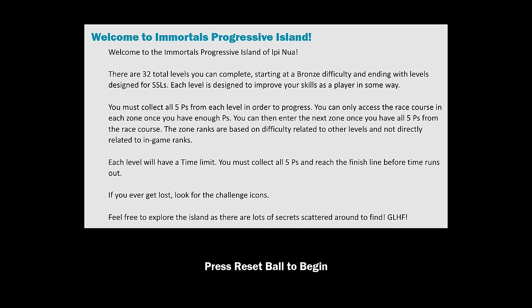Welcome to Immortal Progressive Island. There are 32 total levels you can complete, starting at bronze difficulty and ending with levels designed for SSLs. Each level is designed to improve your skills as a player in some way. You must collect all five Ps from each level in order to progress. You can only access the race course in each zone once you have enough Ps. The zone ranks are based on difficulty related to other levels and not directly related to in-game ranks - they are a little bit harder than the ranks.